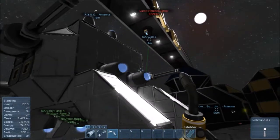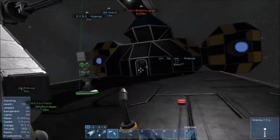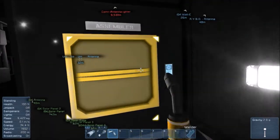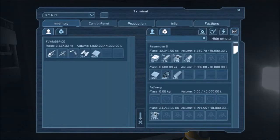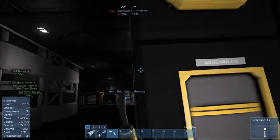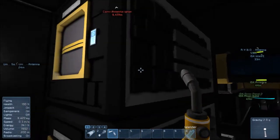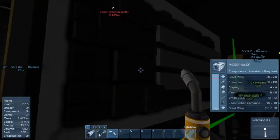We only need two motors since they're Gatlings. What has motors that I can tear down? I'll tear down these conveyor pipes since we can't use them anyway, and this extra assembler in my ship — it has no use to me.